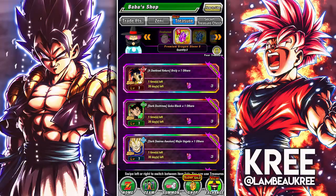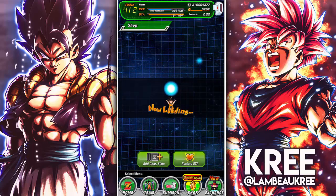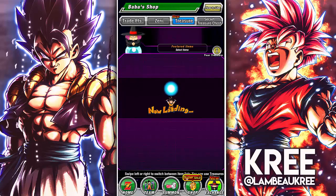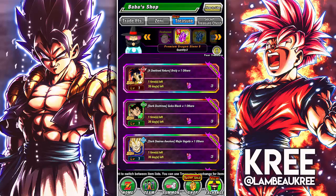Welcome back to another video. At the time of recording, it's 12:02 AM, about 90 minutes before the banners go live. They just went ahead and released these pink stone, purple stone — whatever you want to call them — Premium Dragon Stone five-packs. I already copped them super fast. You can pick up up to three of them, and each one comes with the purple stone.